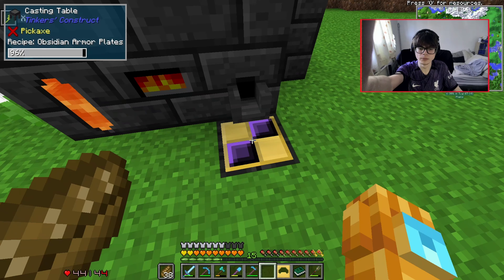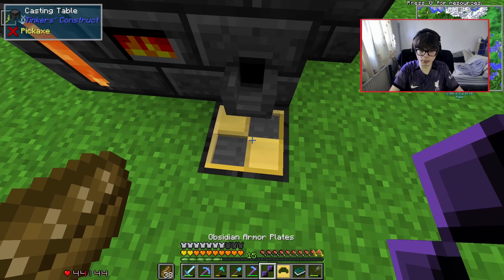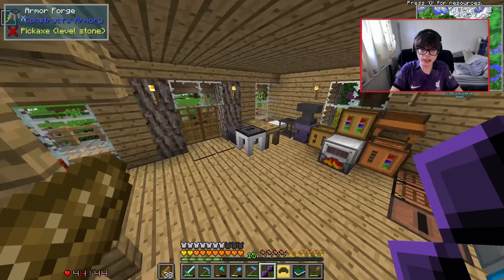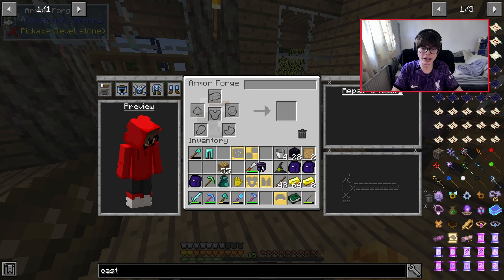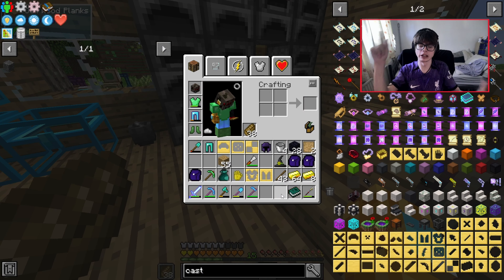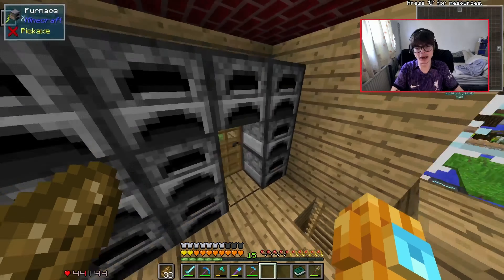This should cool down and then we can go to the armor trim thing and make our obsidian armor. There we go, we've got our obsidian plate. We come over here, put that and that in, and now we should have the obsidian helmet — and it is, yeah, very good! We've got the obsidian helmet. Now we just have to do that for everything, so we're gonna have new armor to wear.